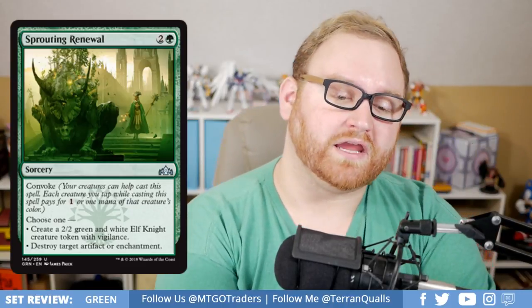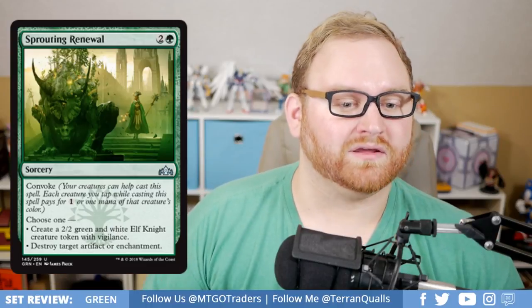Next up, we have Sprouting Renewal, a 3-mana uncommon sorcery with Convoke. Choose one: create a 2/2 green and white Elf Knight creature token with Vigilance, or destroy target artifact or enchantment. This is a very good card in Draft and Sealed because it gives you options throughout the match — either removal for an artifact or enchantment, or a 2/2 with Vigilance. Both options for 3-mana is not bad. The only issue is it's at sorcery speed. But especially if you're using Convoke to reduce the cost to just 1 mana, it's a great all-around card.